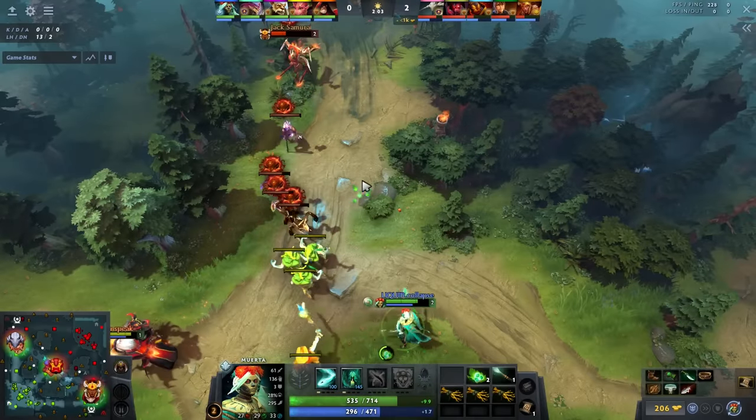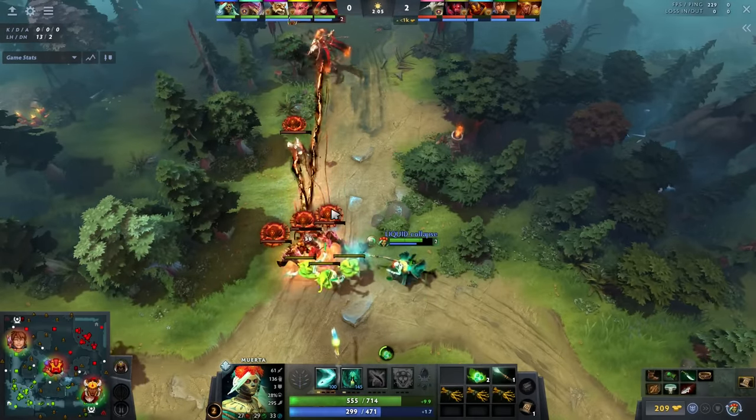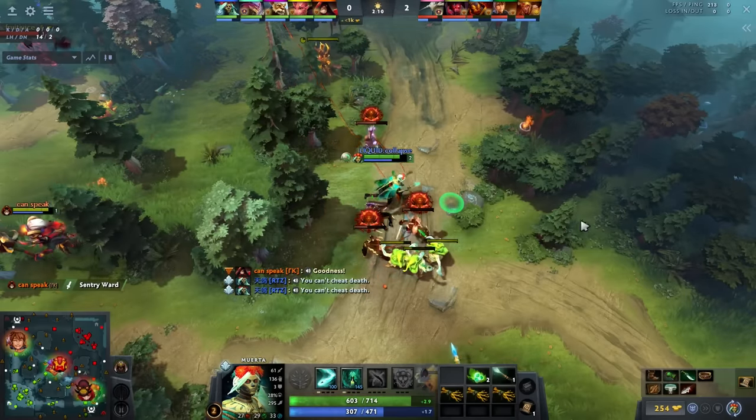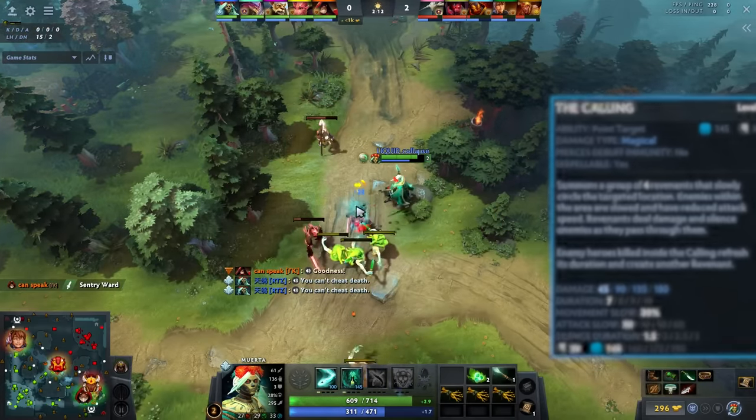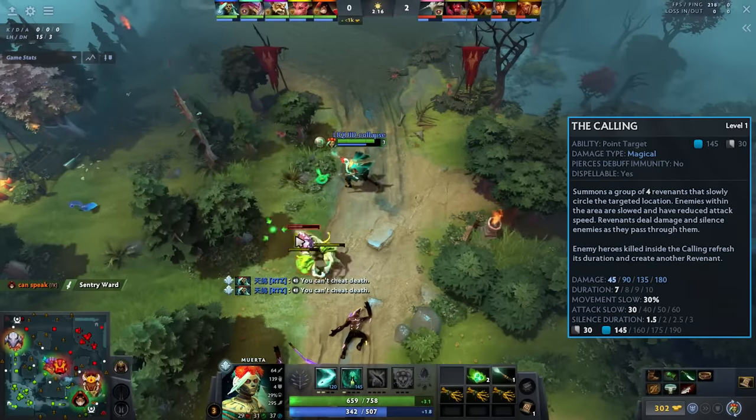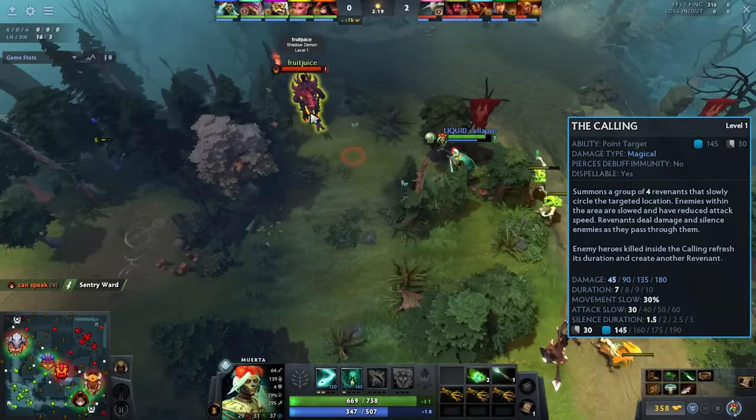As the lane progresses, what Arteezy does is get extremely aggressive. I think what he thinks about this hero is that if people ever try to aggress on him, he'll basically always be able to use the W — The Calling — to get a 30% movement speed slow for 7 seconds and kite them out. So basically he's chipping on this Legion constantly, hitting her off cooldown.